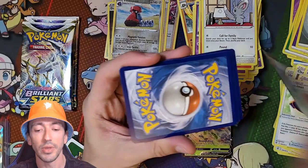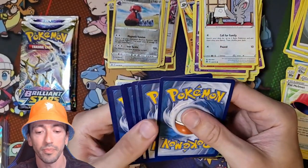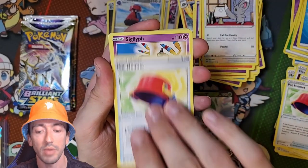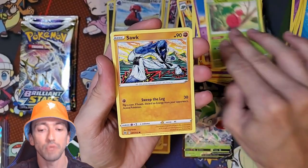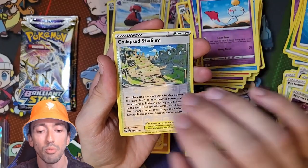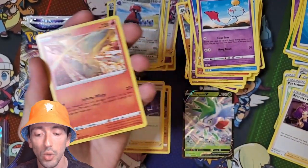We've got another Black Code. We've got a Water Energy, a Pot Helmet, Stonjourner, Ace Trainer's Premonition, a Cherubi, a Snorunt, Gulpin - do like Gulpin - Corphish, Chimecho, Reverse Holo Collapsed Stadium, and Holo Moltres.